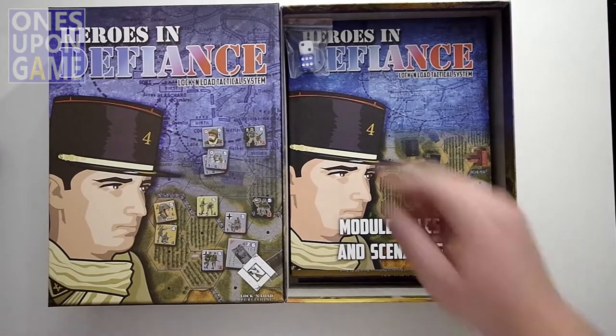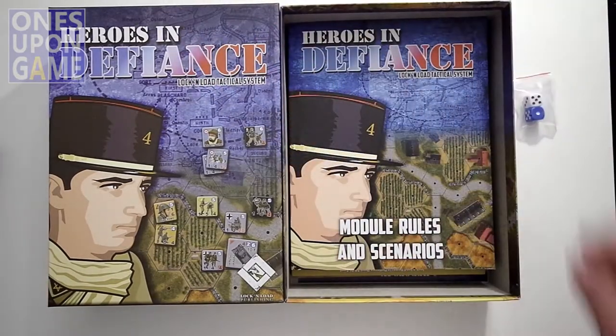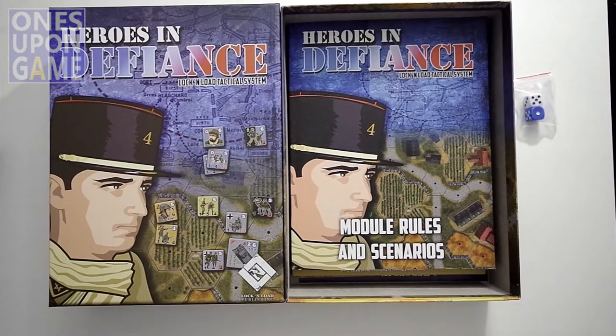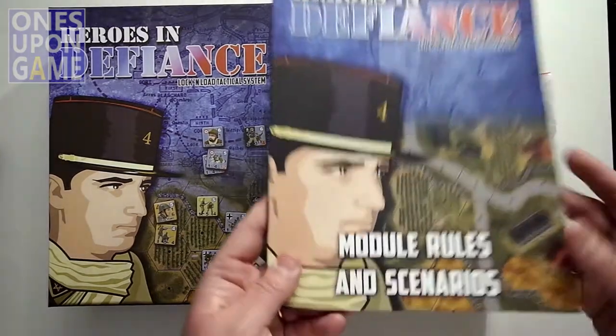Speaking of blue, you get a blue die — white and blue. And then you're going to get the module rules and scenarios book for Heroes in Defiance.